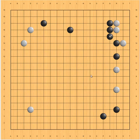Black cannot play elsewhere because white can hane here, forcing black to play here — which is slightly better than the first result. White jumps, black can play here. It's slightly better but not the best. There's also a cutting point here, so later on black has to be careful.